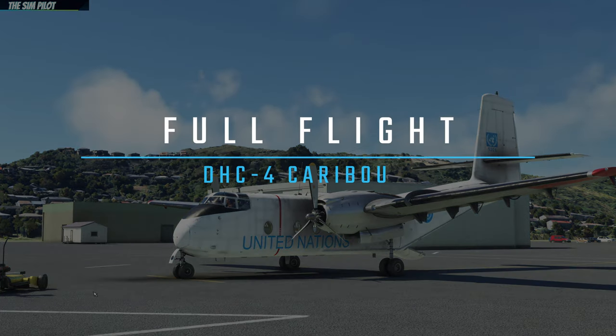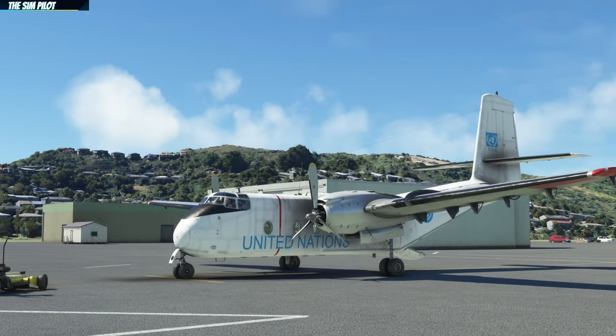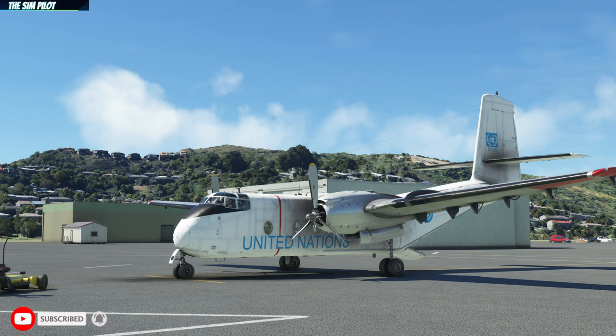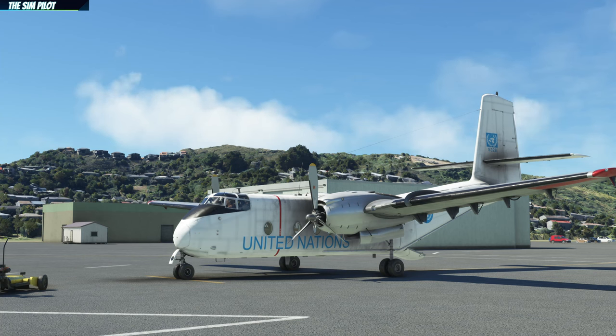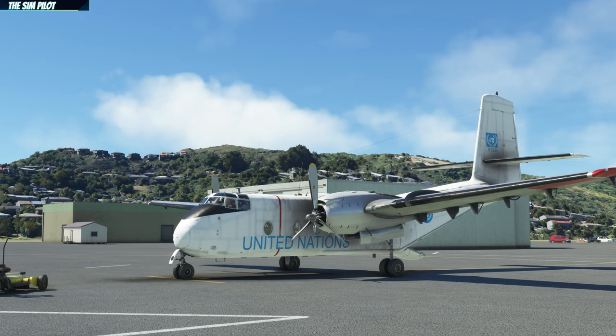Welcome back to another video in Microsoft Flight Simulator. World Update 12 is live — New Zealand is brought to the sim with photogrammetry and satellite imagery, along with a new famous flyer, the DHC-4 Caribou. In today's flight we are going to take a look at both, flying the Caribou from Wellington, New Zealand, to a military base called Ohakea. Let's hop into the cockpit and get this started.